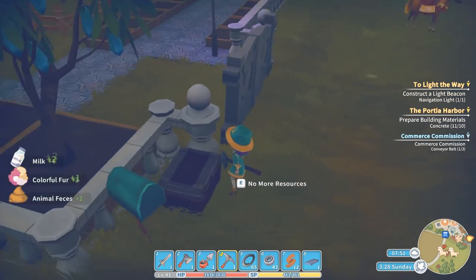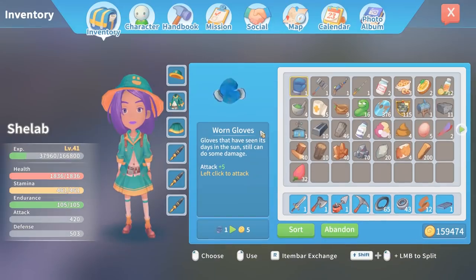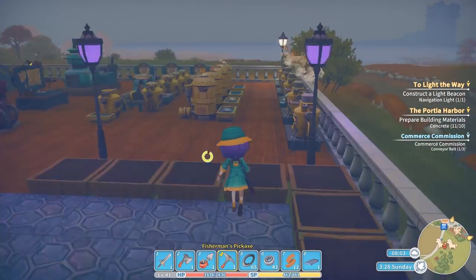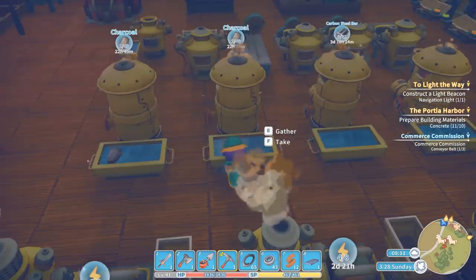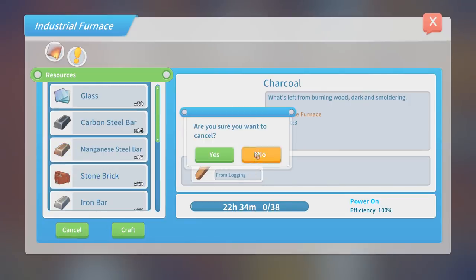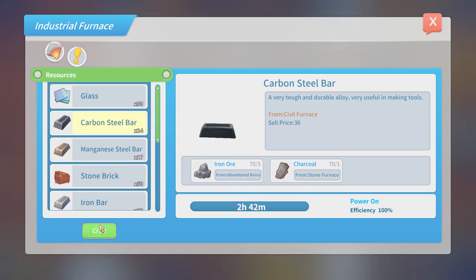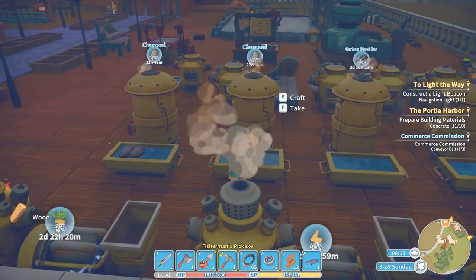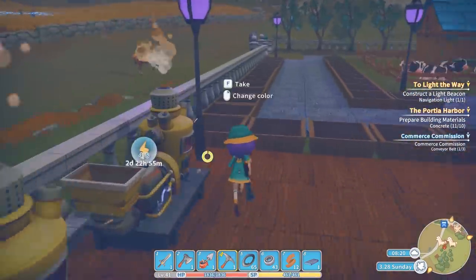Let's see how many carbon steel bars have been made overnight - basically zero. I'm definitely thinking that more furnaces would be a really good idea. One thing I'm thinking first is that we need to go and get lubricant from one of the mines - probably the second mine where I need to go for iron anyway. We got 70 iron here so I can cancel the charcoal order down and use that 70 iron ore to make 14 carbon steel bars. Fantastic - I love having done that mine for Dana! We've got three furnaces working on that now.